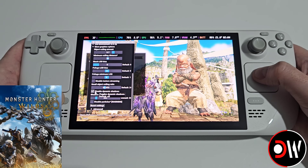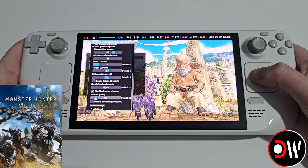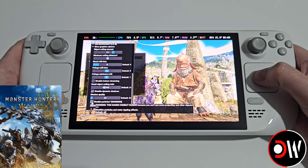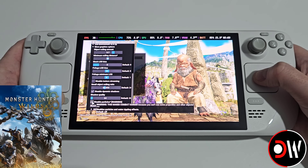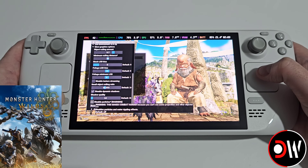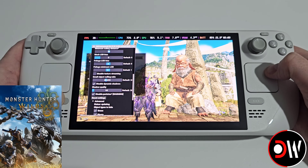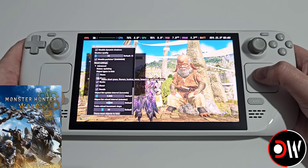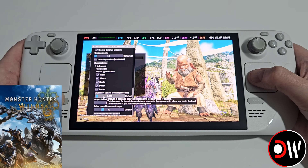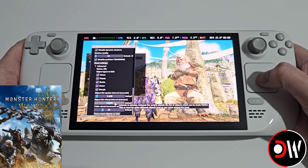We've got Disable Dynamic Shadows — checking this removes all shadows. Shadow Quality can be set to its lowest for no shadow quality at all. There's Disable Particles, which makes combat harder since you can't see monster projectiles and it disables water rippling effects — you can also see clouds disappear when this is toggled. Under the Advanced section, you can see options for grass, plants, rocks, decor, and decals. Object List Update Interval controls when all these options update — I recommend leaving this and the Interval and Table Reload settings as they are.